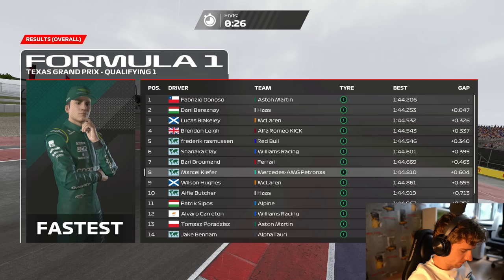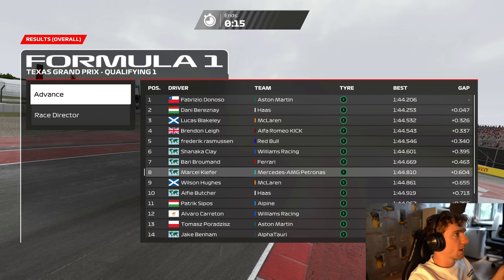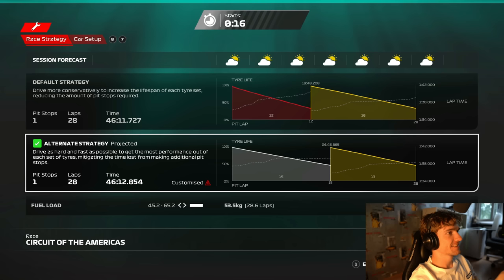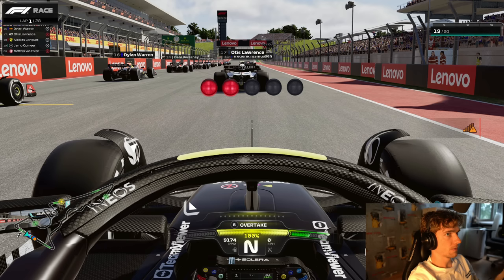We're only P19 in the end, so we're going for a last-to-first challenge here. It's not the first time we've gone out in Q1 at COTA - last time we did a PSGL race here I think I started P15 and we ended up winning the race. COTA is a great track for these scenarios because it's so good to race wheel to wheel. It's a little bit worse in F1 23 because of the marbles being placed on the AI racing line, which makes overtaking harder, but I reckon we can still make some good positions.